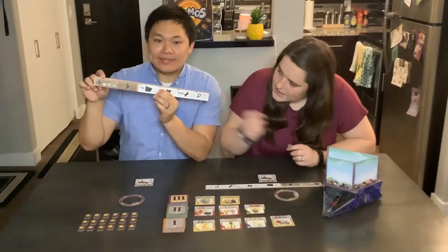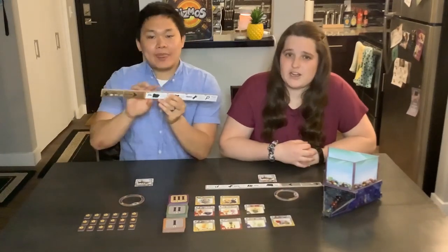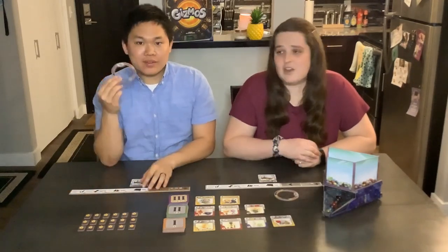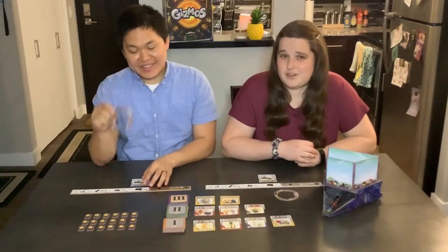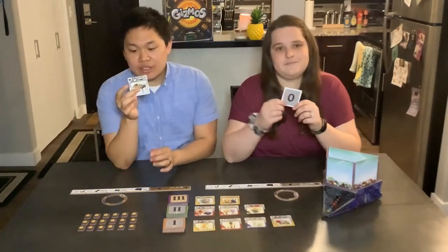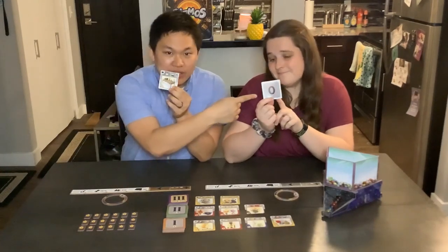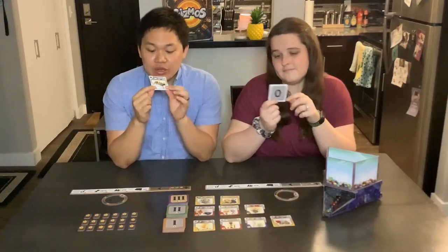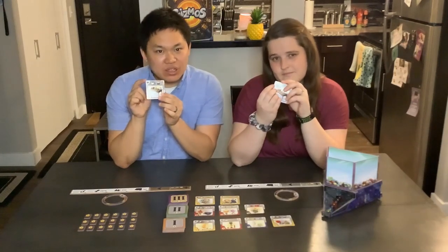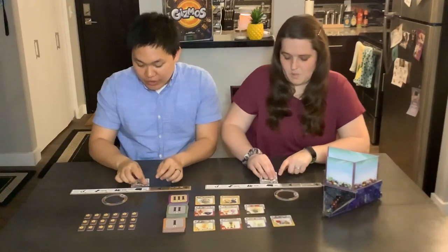All these little sections on the dashboard are just subcategories for where your gizmo cards are going to be going. Each player is also going to get an energy storage circle. In addition to that, each player also gets the starting gizmo card. You can tell it's the starting gizmo card because it's level zero on the back. You know where to place it based on the upper left-hand corner — it has a file icon — so go ahead and place that under your file.